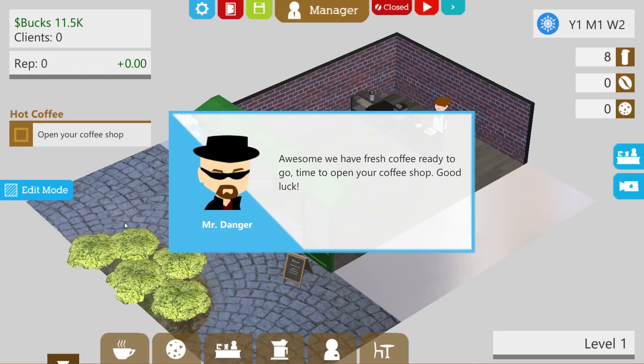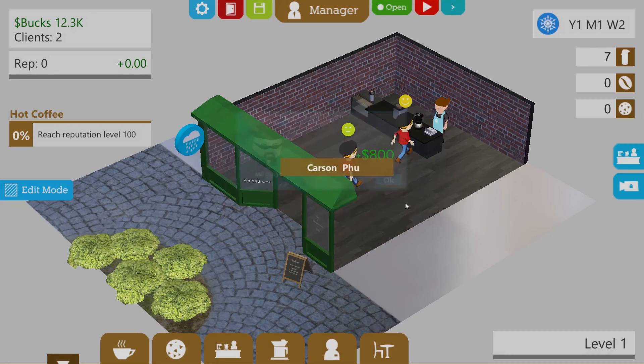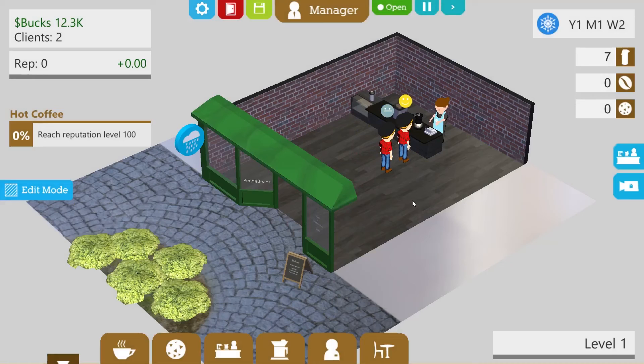How do I go away then — go away, tutorial man. I'm stuck in the tutorial. Hot coffee — open your coffee shop. I assume I have to press this button here. There we go, here come some people — Raymond Lebel and Carson Foo. Are they going to be comedy names? Holy mermaids — $800 for a drink? Considering months only last three minutes here, I guess you have to make fast money. $800 for a drink seems a bit steep. Also, I can't rotate the camera or do anything — I'm fixed in that view.